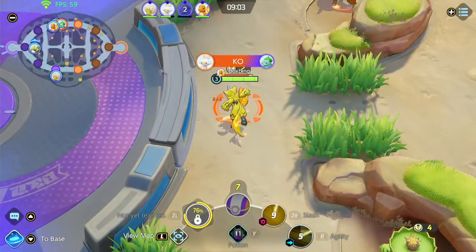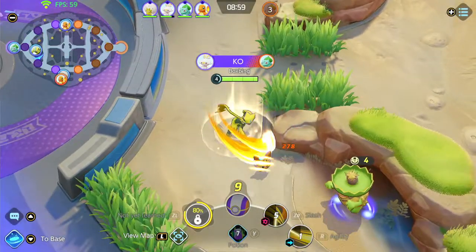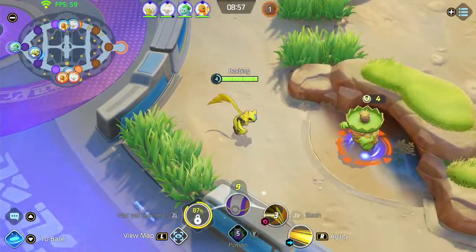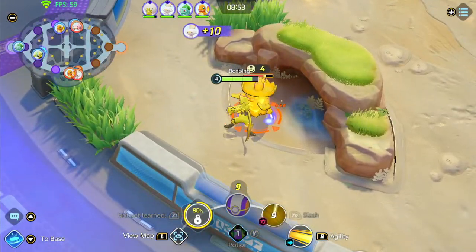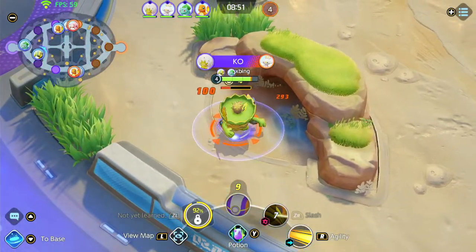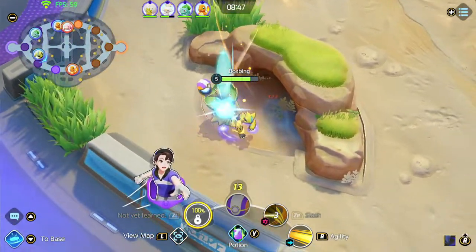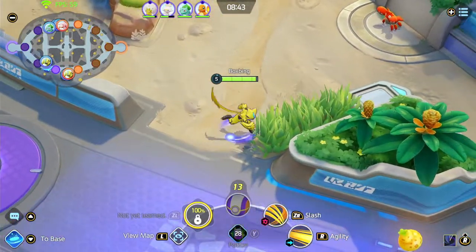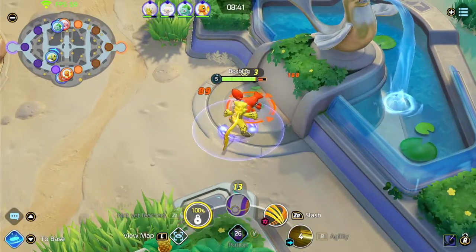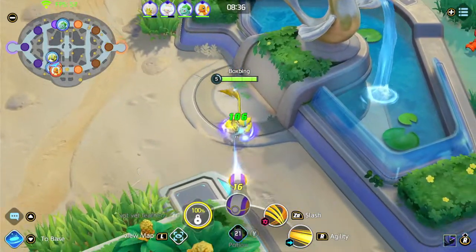I have to go all the way around just to beat up this little Lillipup that runs away from me because it knows it's about to die. As you can see, to the left of our HP — which is the green bar — we're gaining levels. Levels allow you to get new stuff, like moves and other things that are really helpful.